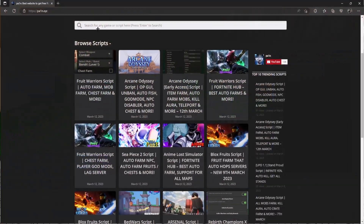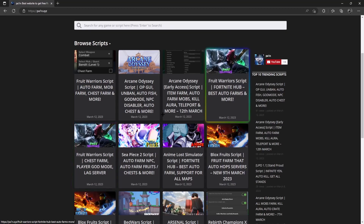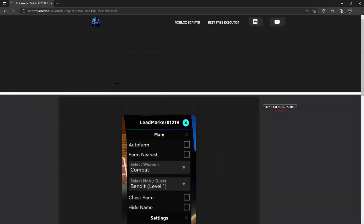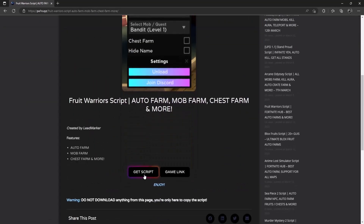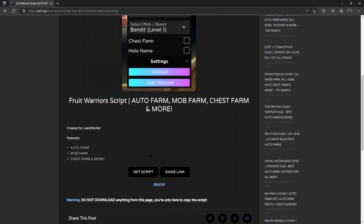I'll show you how to get the script now. You have to go to a website called pa1.xyz and you can find the scripts right there — the Fortnite Hub and the lead marker script. There's also one more which includes chest farm, player god mode, and server lag. Go ahead and click on whichever one you want, then click on Get Script. There will be some pop-ups that load — just cancel them and don't download anything. Click on it again and it should take you to Boost Tiller.